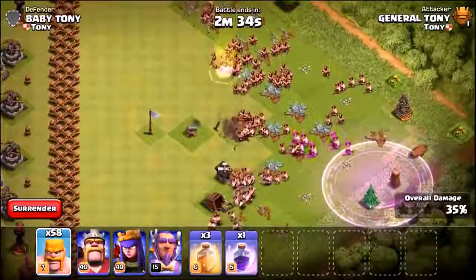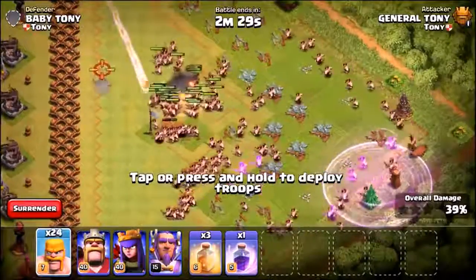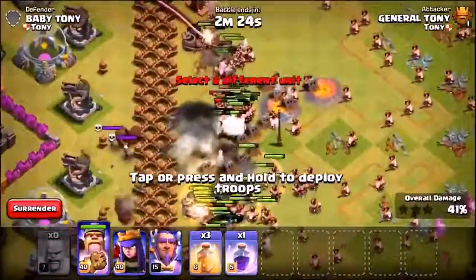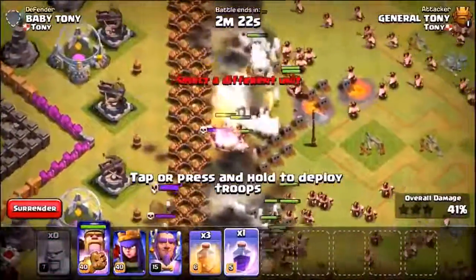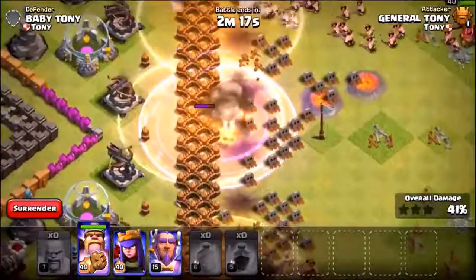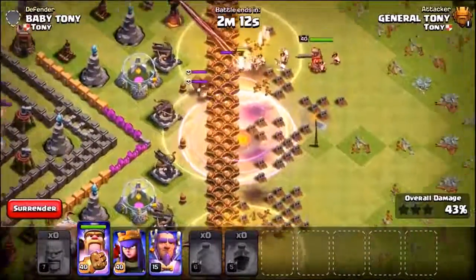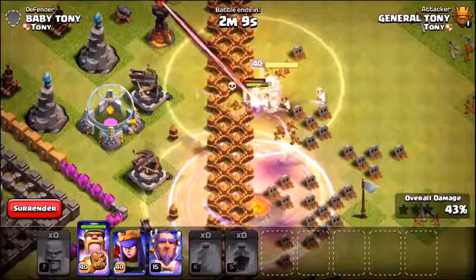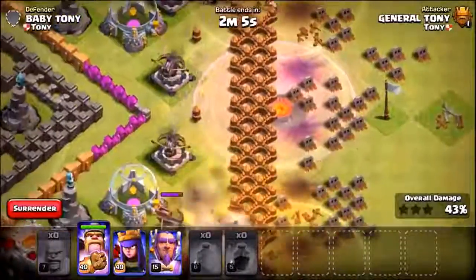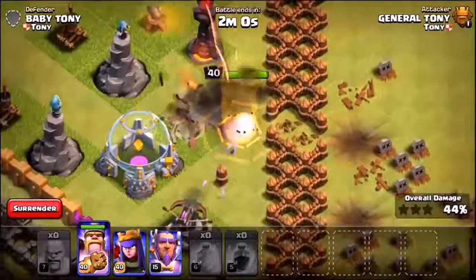We're gonna use the Grand Warden as well because there are loads of big bombs near that wall and we need to make sure - oh no, I've just accidentally dropped the rage spell early! Here we go though, the barbarians are making their way into the base - this is awesome, so many big bombs are going up. We're gonna drop the heal spells all along the wall - check this out! It's so much cooler than I ever thought it would be. But it looks like our barbarians have already been fried. We made it through the wall though, so it's definitely possible to make it through the Great Wall.